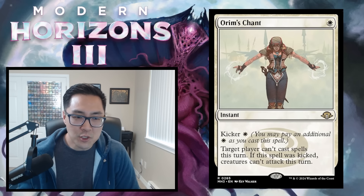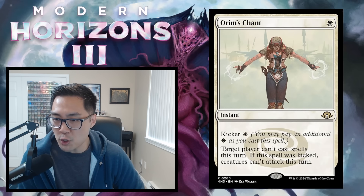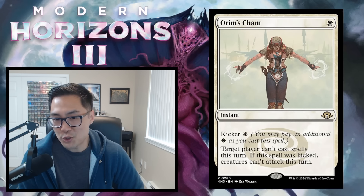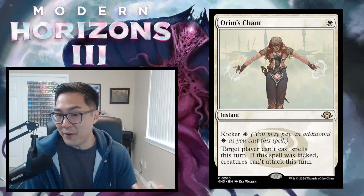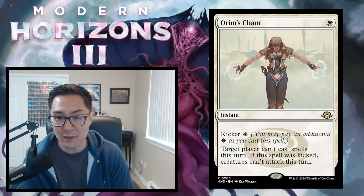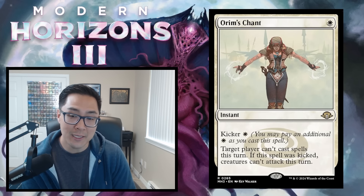Orym's Chant — white instant with kicker white. Target player can't cast spells this turn. If kicked, creatures can't attack this turn. You're down a card to maybe fog for a turn or stop your opponent from casting spells. If Isochron Scepter were in this set, that was the old combo that locked people out, but it's not here. Orym's Chant is a cool reprint but not something you should play in Limited. It gets an F.